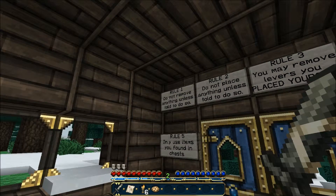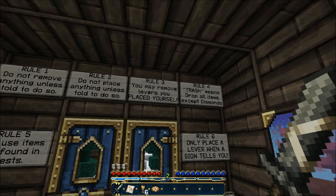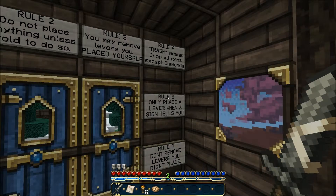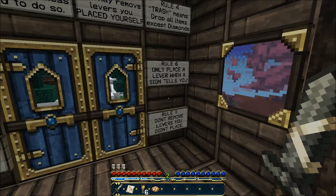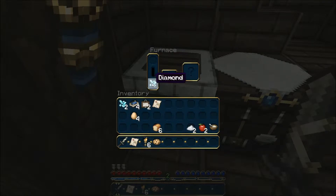Rule 1: do not move anything unless told to do so. Rule 2: do not place anything unless told to do so. Rule 3: you may remove levers you placed yourself. Rule 4: trash means drop all items except diamonds. Rule 5: only use items you found in chests. Rule 6: only place levers when a sign tells you to. Hint: lever equals key. Rule 7: don't remove levers you didn't place.